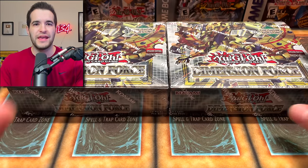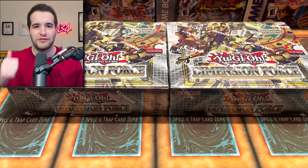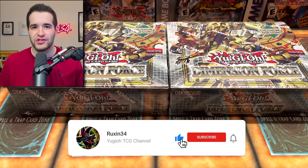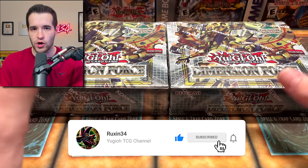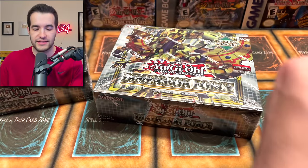Before we get into it, we will be giving away every card pulled in this video. So if we do pull four starlights per pack, you guys can win them. All you have to do is like this video, be subscribed, turn on notifications, and let me know your favorite card in this set. I think Ghost Bell has a good chance to be a lot of you guys' favorites. So let's see what we can pull out of two boxes — I'm pretty excited.